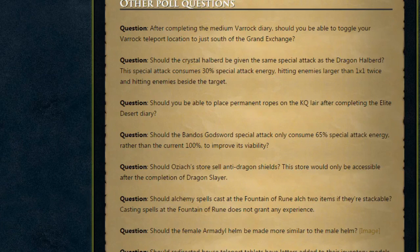Should Bandos Godsword's special attack consume 65% special attack energy rather than the current 100% to improve its viability? I'm a little unsure because it's a very powerful weapon; however it's not the most powerful Godsword, and the AGS — generally considered the most powerful — only uses 50%, so I think this would be quite good for BGS. Should Oziach's store sell Anti-Dragon Shields, accessible only after Dragon Slayer completion? Should Alchemy Spells cast at the Fountain of Rune alch two stackable items per cast? Casting spells there grants no experience. Obviously that's a way to get people into the wilderness for faster alching, though I doubt many people will go there just for that — if you're alching a lot you might as well stay somewhere safe.